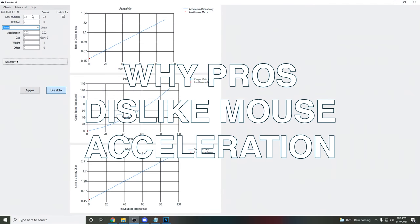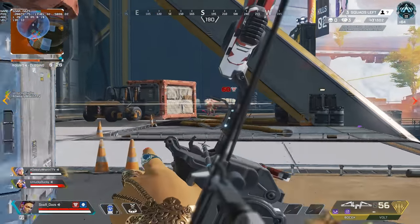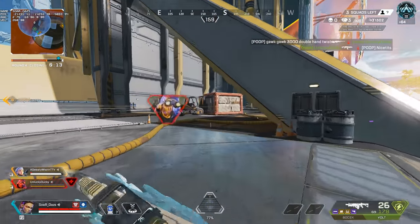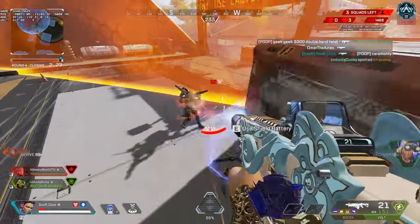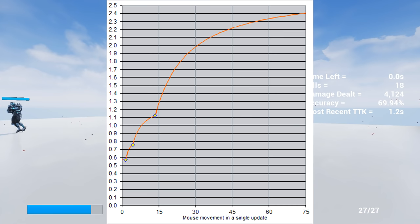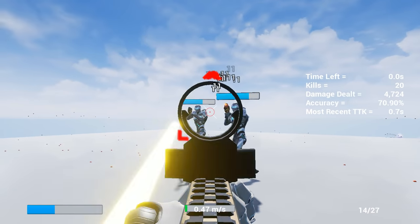Let's talk about why the pros dislike mouse acceleration. It provides variety — so why do people hate it? The answer is because the setup, as you can see, is very overwhelming. It requires more time to learn, though that's a question mark for me. There's also a misconception due to the dreaded Enhanced Pointer Precision, which is Windows mouse acceleration and has a very difficult curve to learn. Because of this it has a really bad reputation. I agree that the Windows mouse acceleration graph spirals quickly, and while some have learned it, for me it just doesn't feel right.